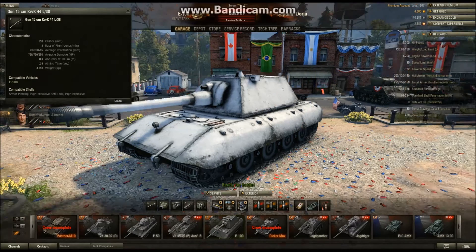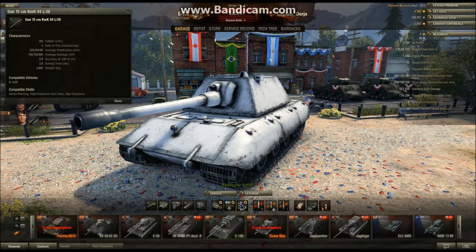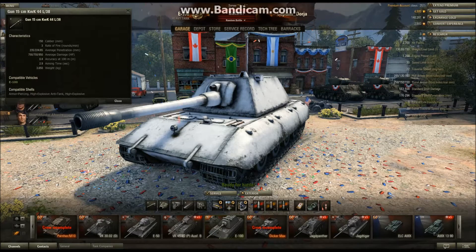I have the AP for normal targets — basically tier 8s and 9s and lightly armored tier 10s, or if I'm in a favorable circumstance where I can just use the AP rounds. The premium HE rounds I have for other tier 10s, because this thing has trouble with them.